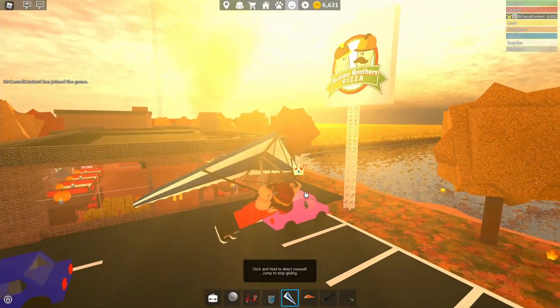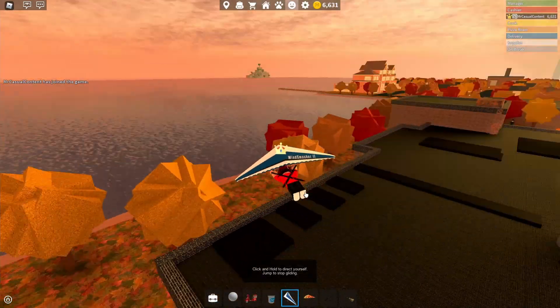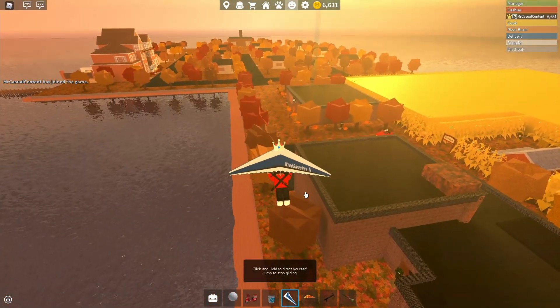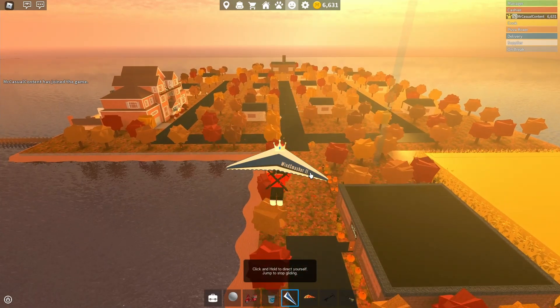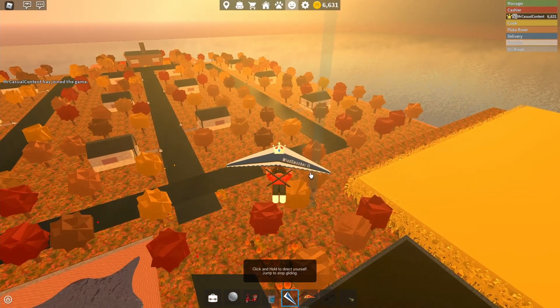This happens every year and as you can see we've got a nice new fall map. All the trees are red and orange and the leaves are on the floor — it looks really good. I missed this map; I played it last year in the autumn update but never managed to get a video out, so that's why I'm doing it again this year. This is a really nice view, it's a really nice map.